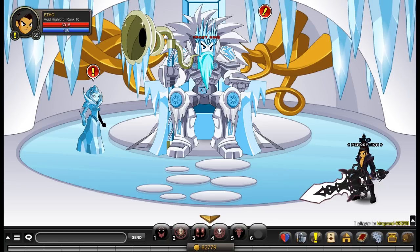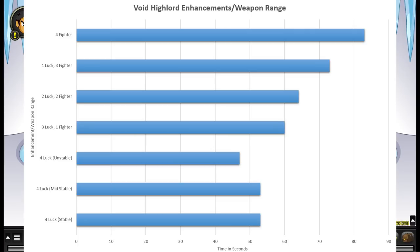With four luck, I was able to get — when fighting a monster with 116k HP, I think it was called the Void Onyx Lava Dragon in Lair — that monster has 116k HP and doesn't hit very hard, so I just used him as a test. With full luck I got 53 seconds, with three luck one fighter I got 60 seconds, with two luck two fighter I got 64 seconds, with three fighter one luck I got 73 seconds, and with four fighter I got 83 seconds.